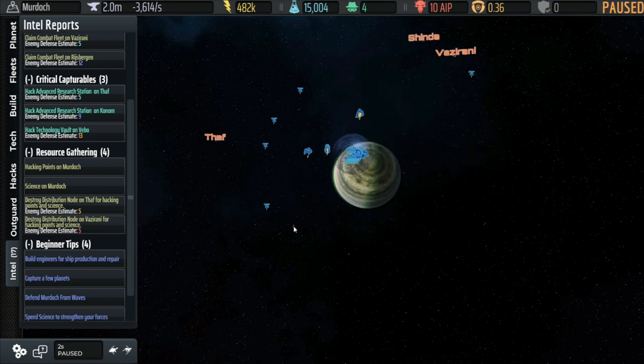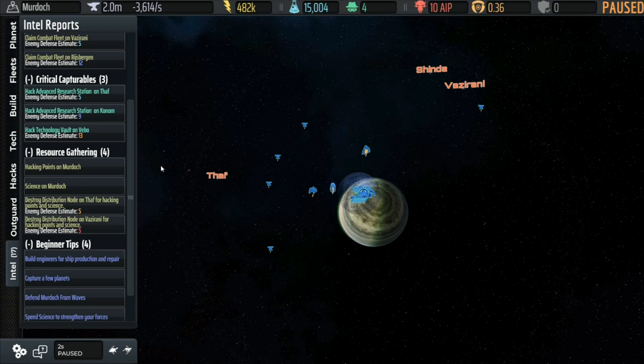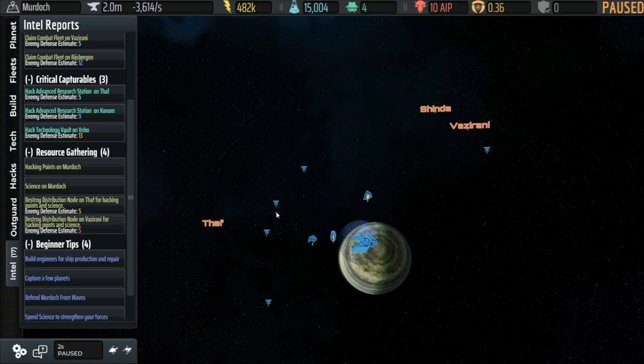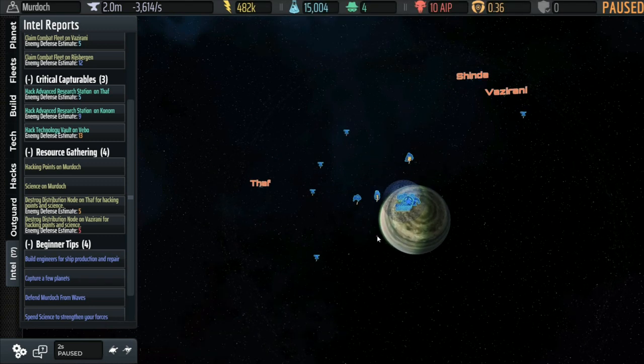If we zoom out using the mouse wheel, and you can hold it down to drag around, we're going to get defenses set up. The wormholes are the only way enemies can enter — we have Faf, Shinda, and Vazirani. This is actually a better-than-normal starting setup because the wormholes don't tend to be grouped in too many different directions, which makes it a little easier for us to defend.